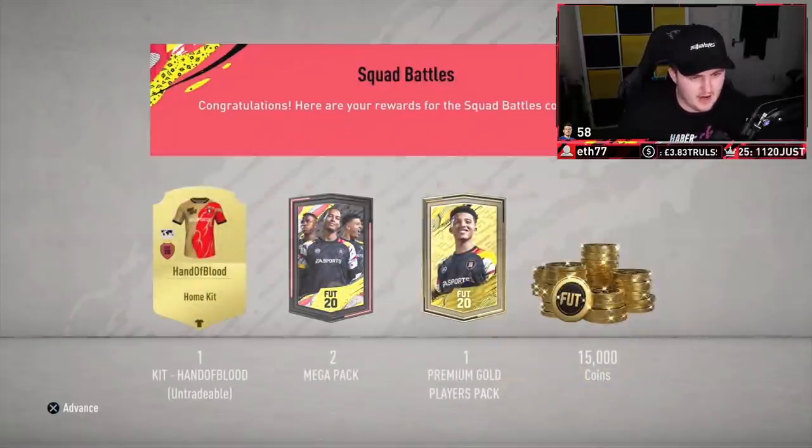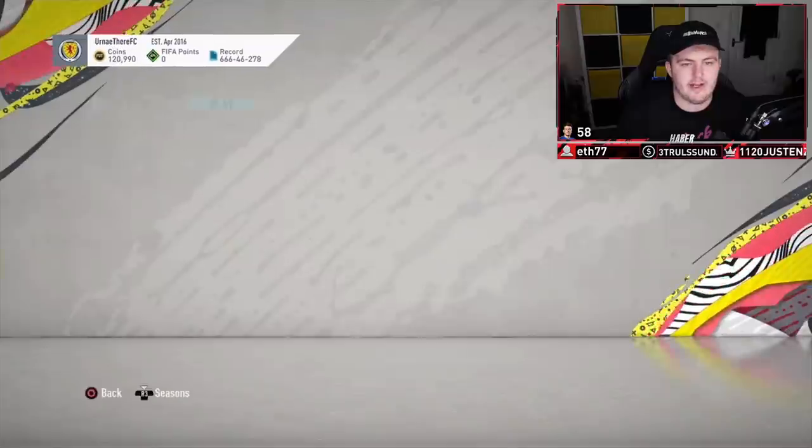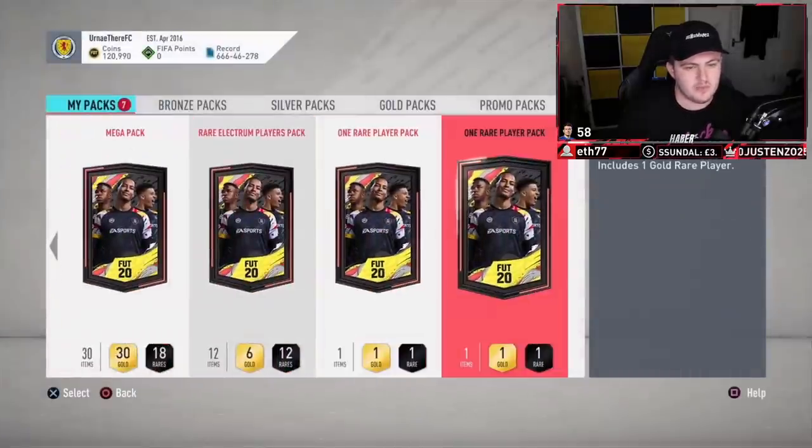We get a Hand of Blood kit - okay, interesting, it's actually a really nice kit as well. 10,000 coins of course, and the two mega packs and the premium gold players pack, as well as a few other packs in the store to open from objectives and SPCs and things like that.